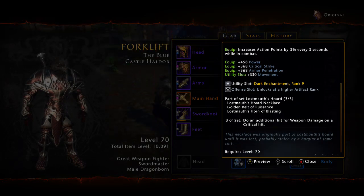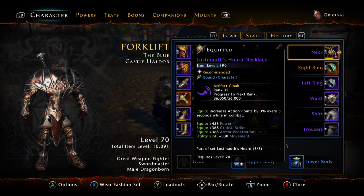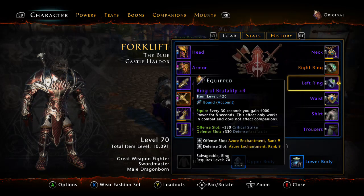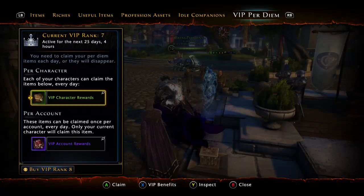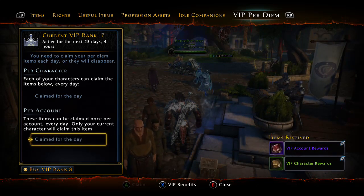The set bonus lets you do an additional hit of weapon damage on a crit strike. This got nerfed a while back but it's still very relevant if you don't have a few million AD laying around.